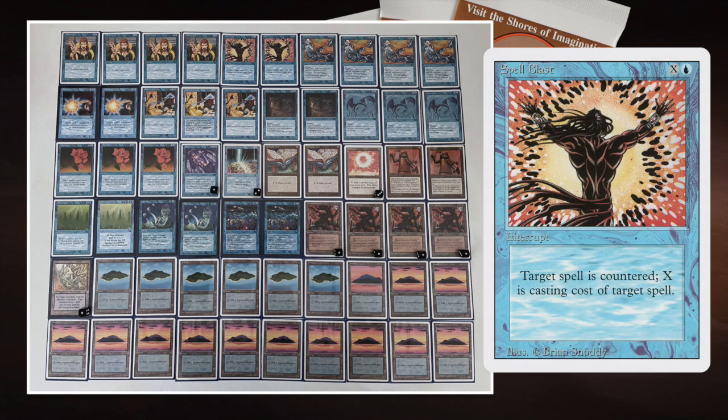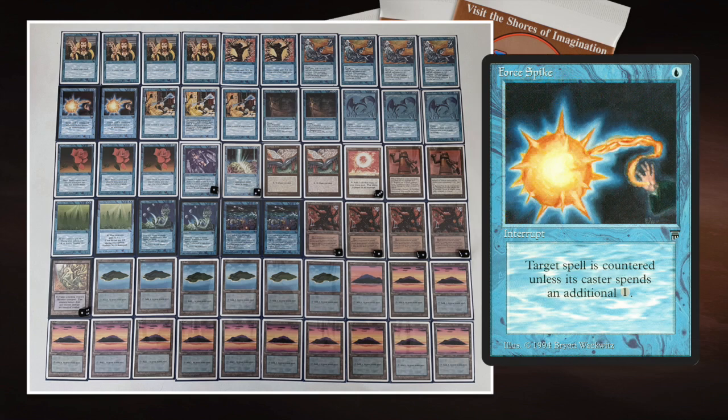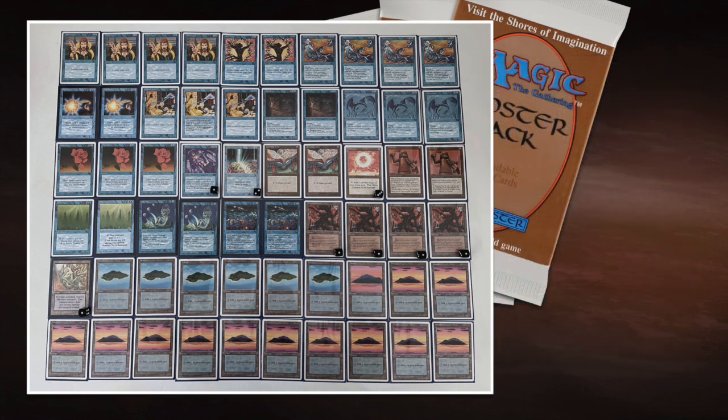I also like High Tide in combination with Spellblast — a counterspell costing one blue and X, where X is the casting cost of the spell you want to counter. High Tide can help generate enough mana to counter that spell. I'm also really liking the Force Spikes in this deck — they're super cool. You'll hardly ever see them, so I'm kind of looking forward to getting Force Spiked. It usually doesn't make the cut in my decks, but I love the card.